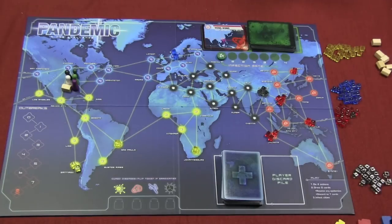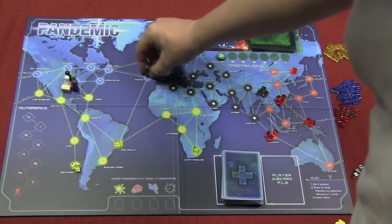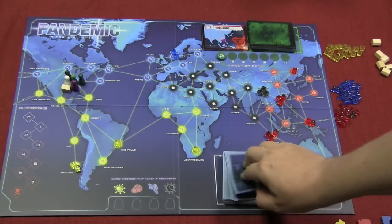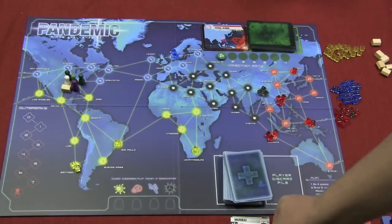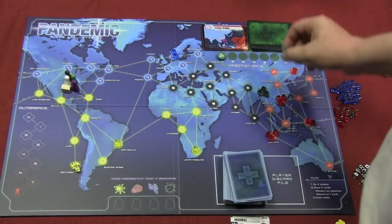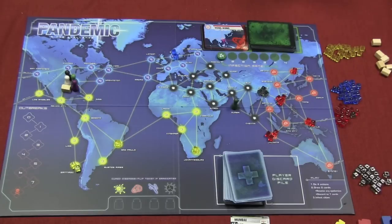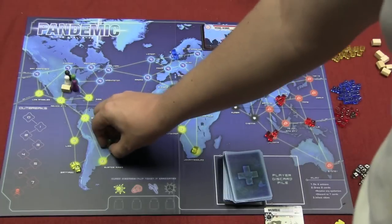On a player's turn, they have four actions. They will get to draw two cards, and then they will progress the disease. Your actions are pretty simple. You can always move from one spot on the board to another spot on the board. You can also, if you have a card in your hand — for example, Mumbai — discard that card and move your pawn directly there. So that allows you to move across the board quickly. If you happen to be in Mumbai when you play that card, then you can go anywhere you want.